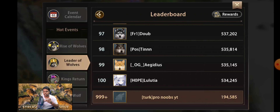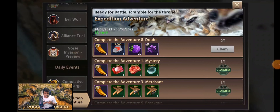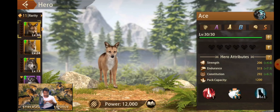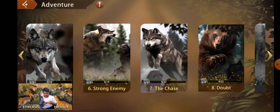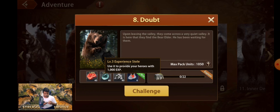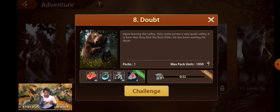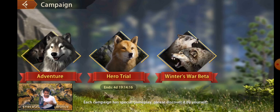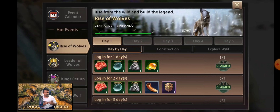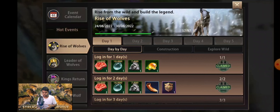The next event is Expedition Adventure. You just need to complete eight adventure levels. Go to the Campaign section, click on Adventure, and complete up to level 8. If you win you will get Experience Steel and small amounts of resources. If you claim all the chests there are very good rewards. Even after the event ends you can still go back and collect those chest rewards, so collect them whenever you want.